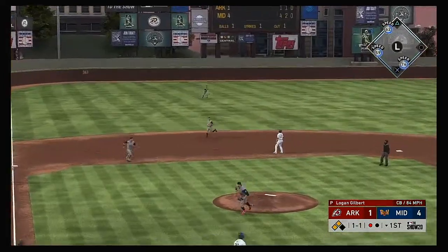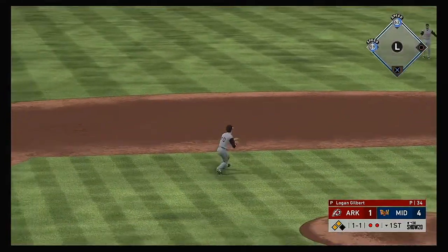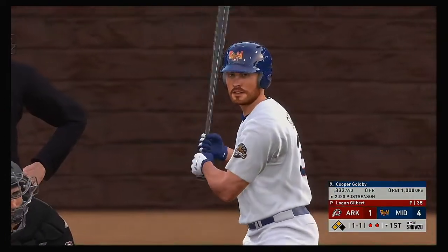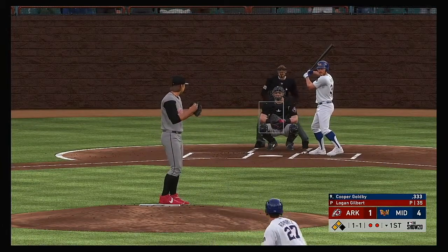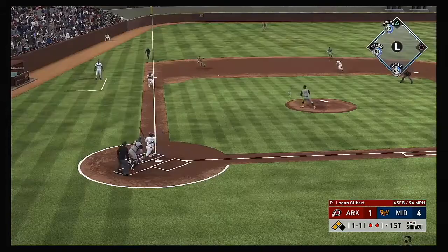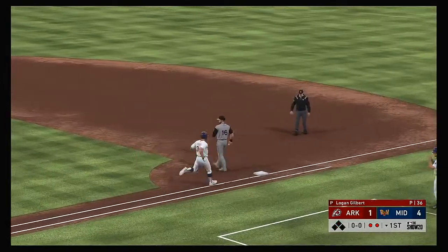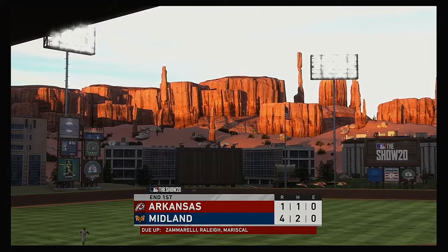Into the box, Marcos Brito. Here's a blooper out toward left center — Filia has it, and he's not even going to consider sending the runner as he holds tight at third with two away now. Now to the plate, Cooper Goldby. The set and the 1-1 — bouncer to the left side, on to first and it's in time as they're finally able to retire the side.